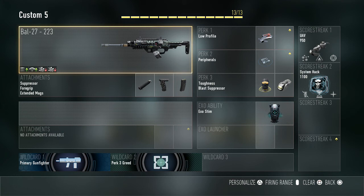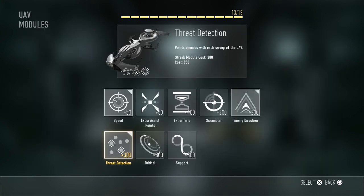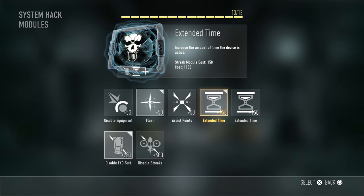You can use any assault rifle — this is going to get you the Concrete Camel camo. For assault rifles you need to get 48 strafe kills. The attachments I'm using are suppressor, grip, and extended mags. For Perk 1 I'm using Low Profile, Perk 2 Peripherals, and Perk 3 I'm using Toughness and Blast Suppressor. My exo ability is Exo Stim. Scorestreak 1 is UAV with speed, enemy direction, and threat detection upgrades, and System Hack with flash extended time and disable exo suit.